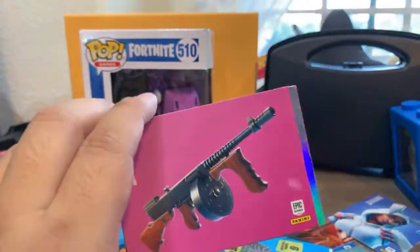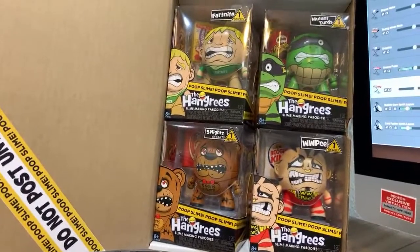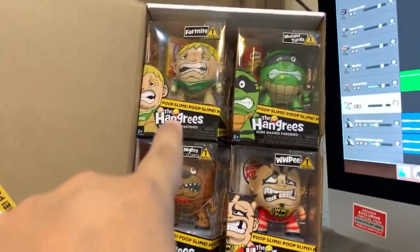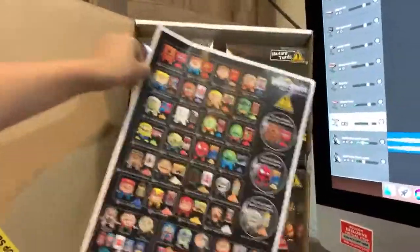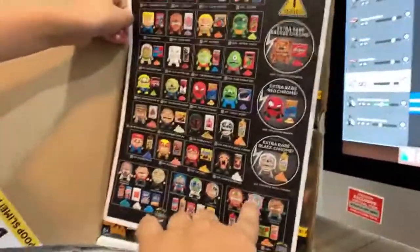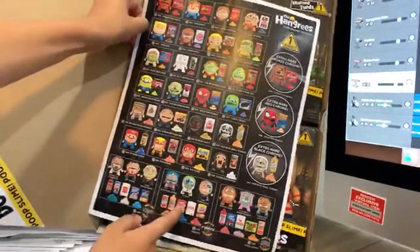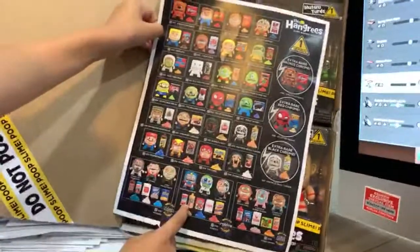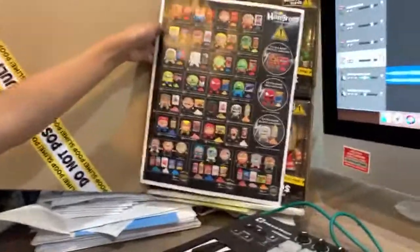Coming up in a future video: we've got these cool toys from MGA — they make slime toys and stuff. These are called the Hangries, and they're poop toys. Do you recognize someone in the back? That's Fortnite Jonesy — they call it 'Joe Fortnite.' They have some funny characters — a couple of Fortnite ones, but they call it 'Fart Night.' That's one of the bunny skins, and that's the Skull Trooper made into a poop character. We'll cover those in a future video. Thanks everyone, bye-bye!